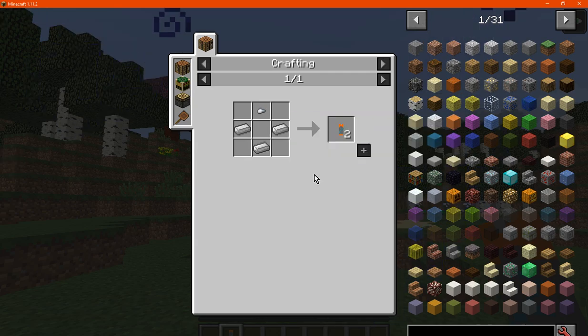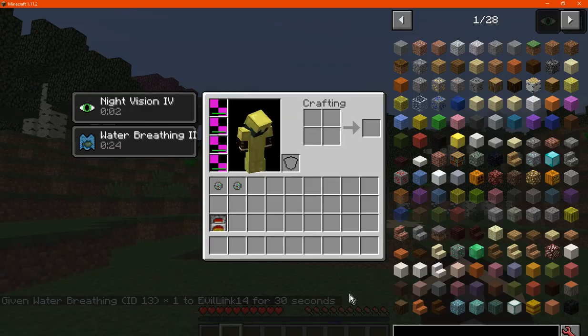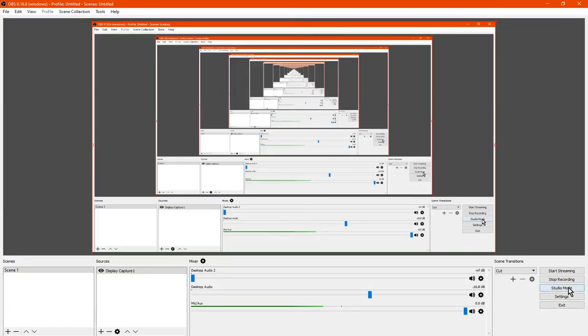Finally, there's the oxygen tank, which is crafted from an iron nugget and ingot. When you consume it, it gives you the ability to breathe underwater for 30 seconds. That's pretty much it — thanks so much for watching and goodbye!